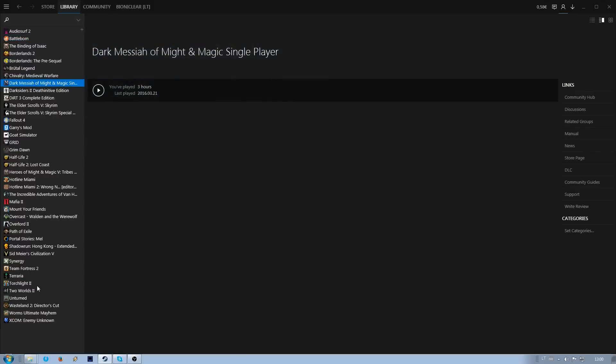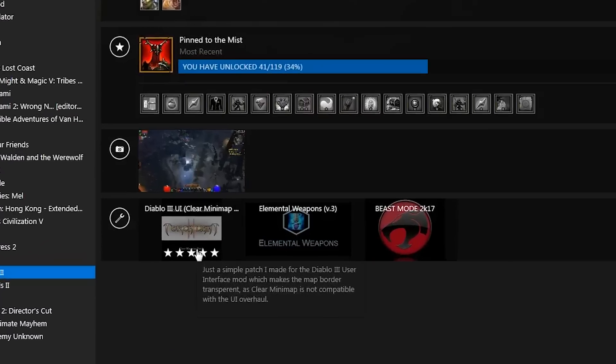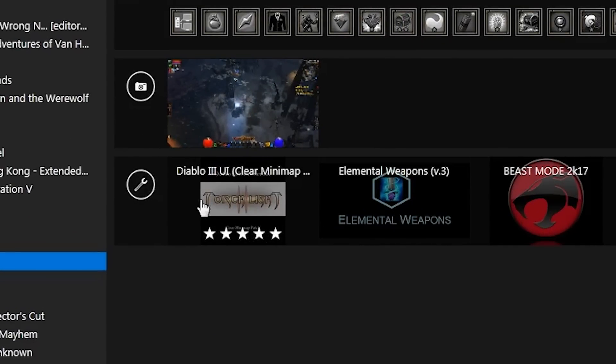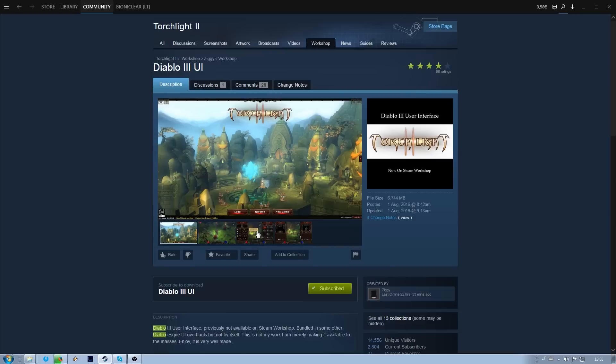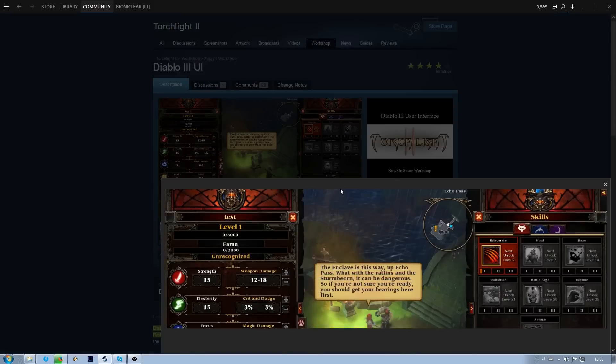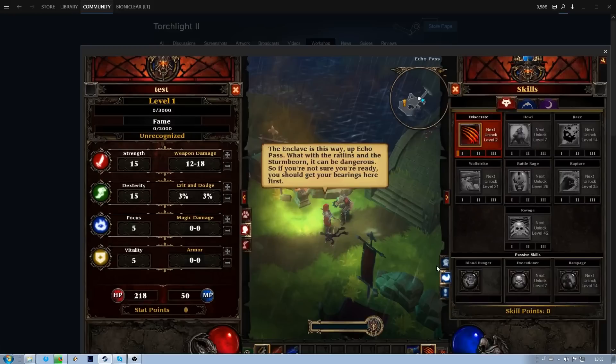I've been browsing my Steam library looking for games to play and one thing caught my attention. There was a Diablo 3 UI mod under my Torchlight 2 popular mods section. I took a look at it and it looked really cool. Then I thought to myself, why not try turning my Torchlight 2 into a Diablo game.